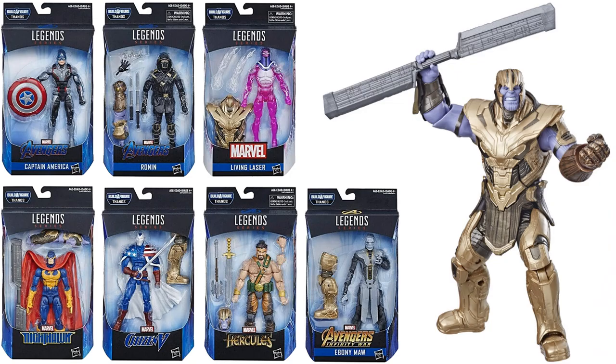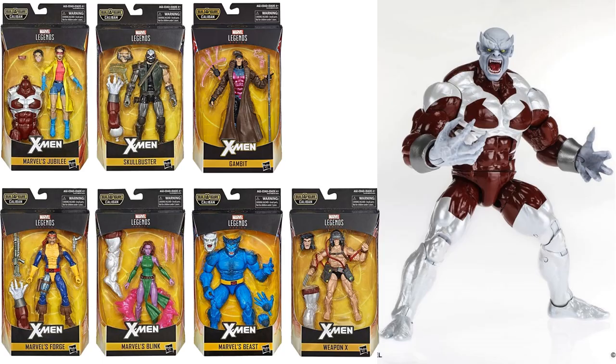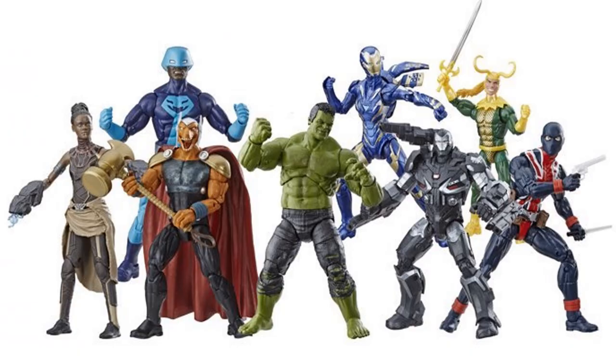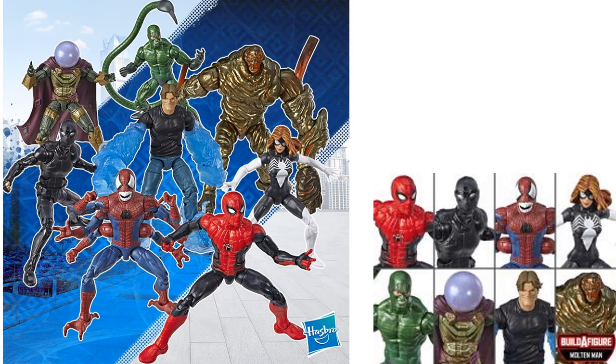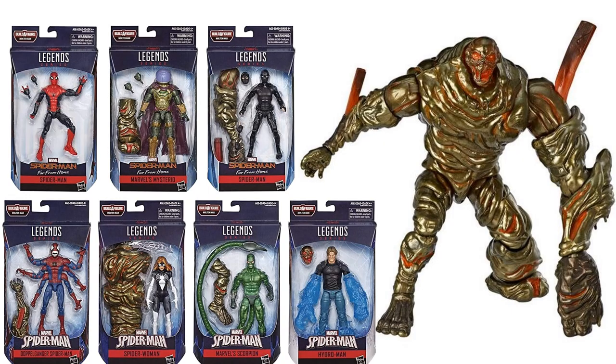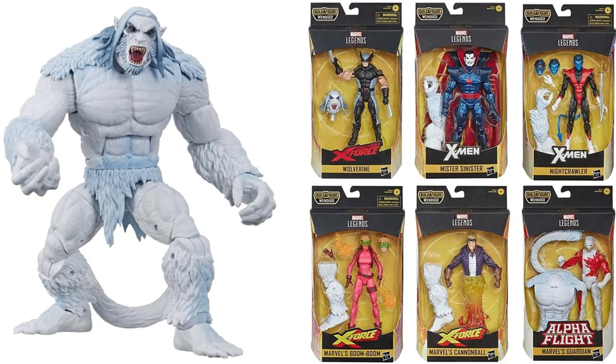You get the Thanos Armor build-a-figure from Avengers: Endgame. You get the Caliban build-a-figure for the X-Men. You get the Smart Hulk build-a-figure from Endgame. You get the Molten Man build-a-figure from Spider-Man: Far from Home. Then here we go with another X-Force wave — this is the Wendigo build-a-figure wave based off and celebrating the 80 years of Marvel. Here's that Wendigo build-a-figure and all six figures it takes to build him.